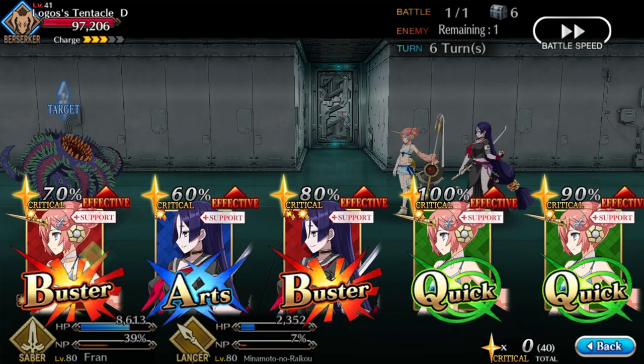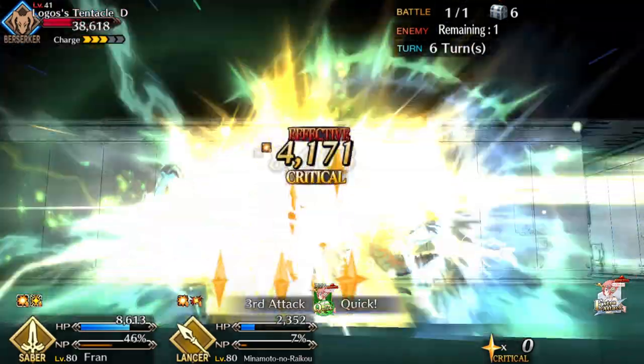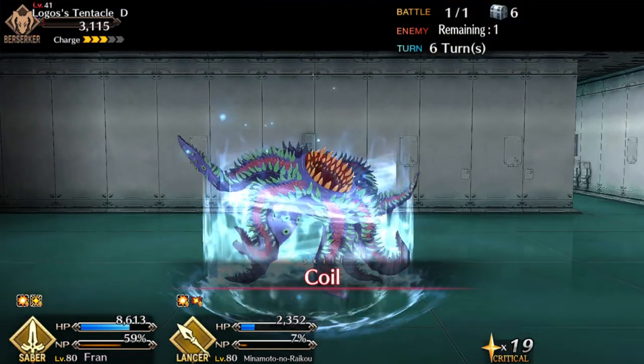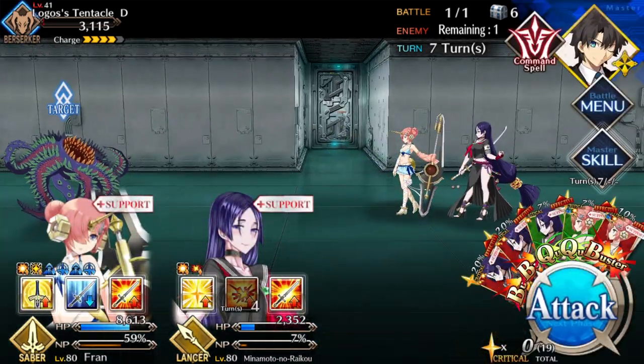The main story portion of Imaginary Scramble has you groping around a series of four maps. As you discover treasures and defeat enemies, you get void survey points. Hitting certain milestones lets you advance the main story, and they love throwing mandatory supports and fixed parties at you, so get ready to suffer through some pretty slow fights. Thankfully, the navigation part of the event is far less miserable.